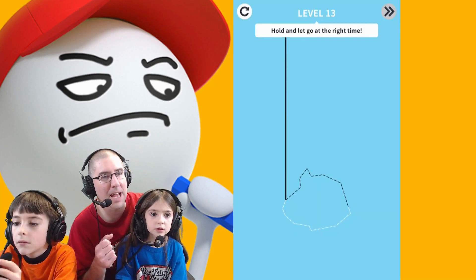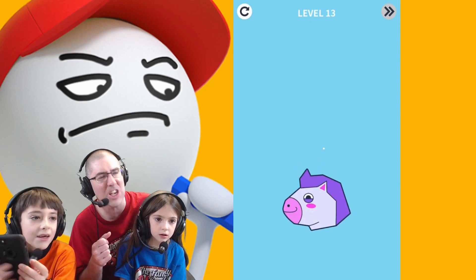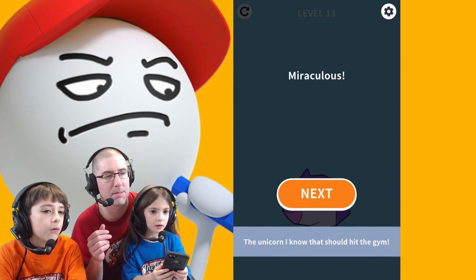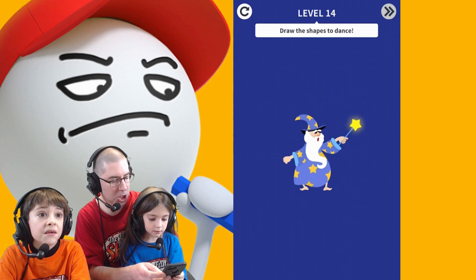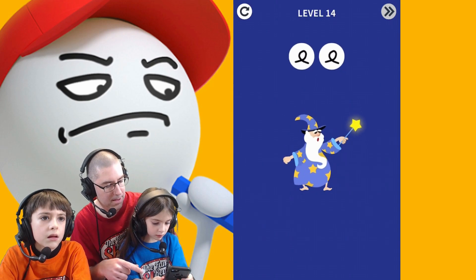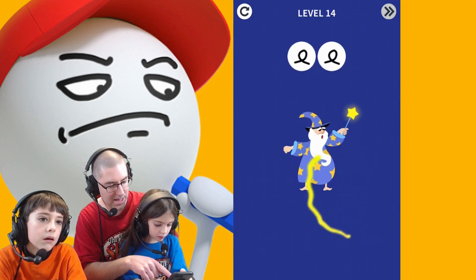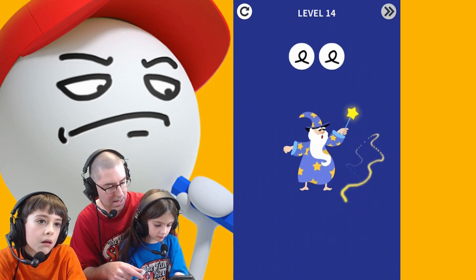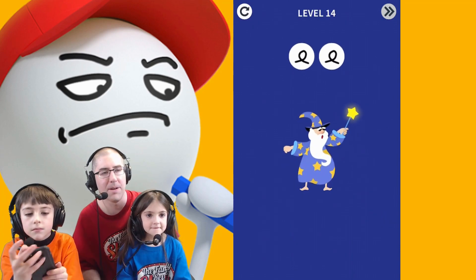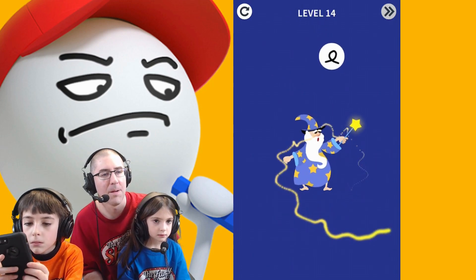Can I try this one? I never got to do it. She's gotta draw the big black line so it goes past it — it's super easy, almost connected to the unicorn. All you do is hold down all the way. Pink fluffy unicorns dancing on rainbows. Draw the shapes to dance — you gotta draw that shape there. Close, but it's more like that.